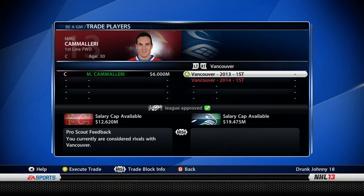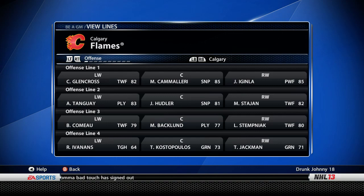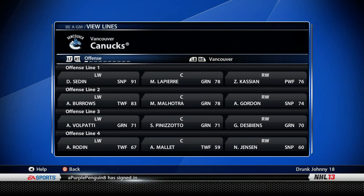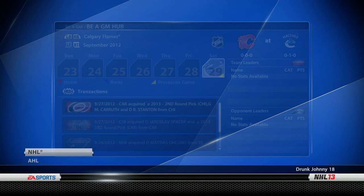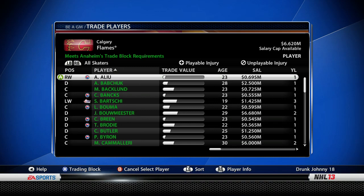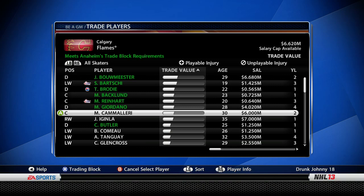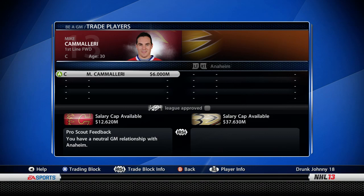I'm going to say no to Vancouver right now. If Vancouver's going to be a really good team and have a great playoff run, those picks are going to be at the bottom of the first round. I think I could get something better than that — if I trade Camilleri for one first-round pick that's top 10, that's better than two picks that are both around 20th overall.